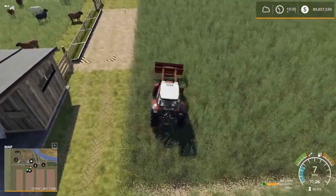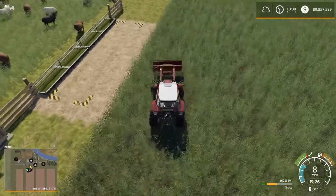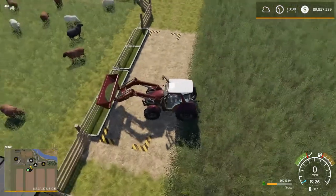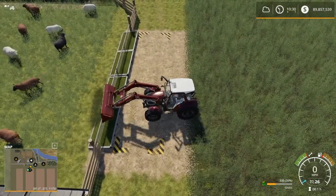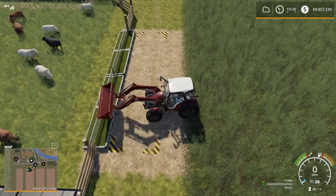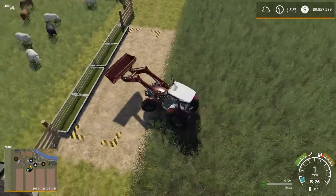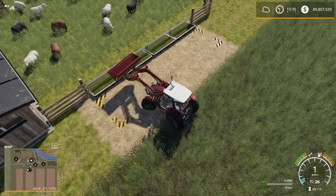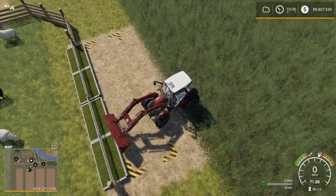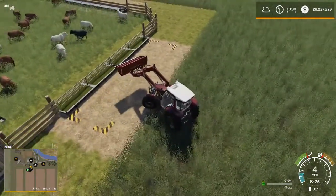So you scoop that up and you can just tip that right back into the food trough, because it's just grass. Apparently I gave them grass and hay — they like the hay better and they're spitting out grass. It's a bit of a sheep conspiracy against grass, I think. Oh, there we go, it's all empty — it just didn't look empty.